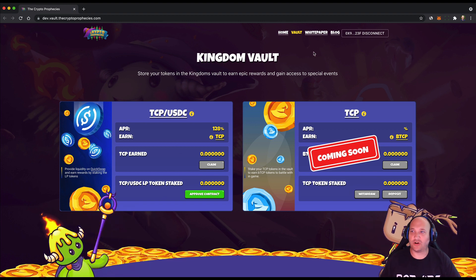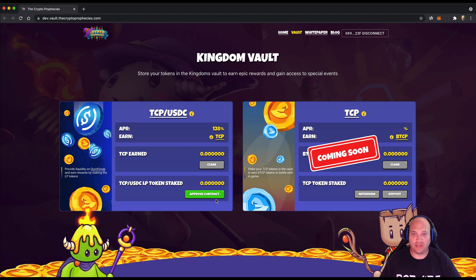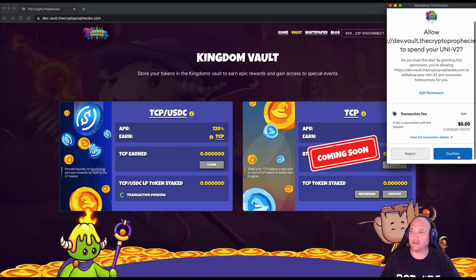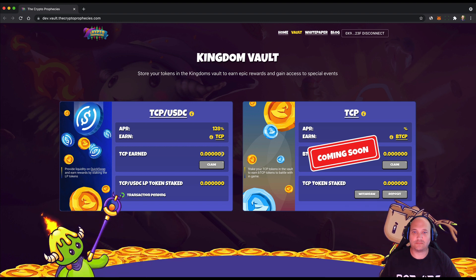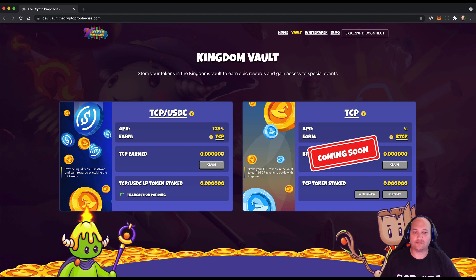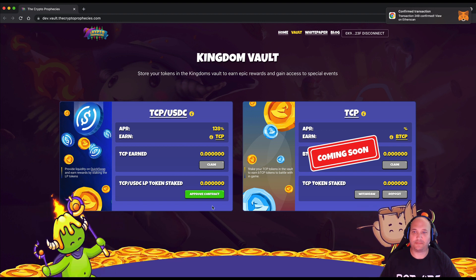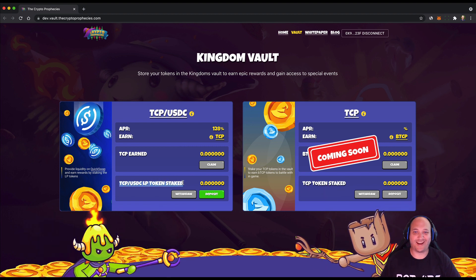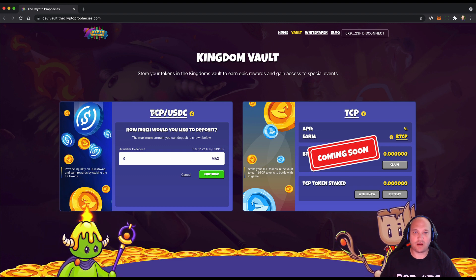Now that's done, I come out of QuickSwap and go back to the Kingdom Vault. My wallet is connected but I need to approve the staking contract first. You'll need to do this for each contract you decide to deposit into. It's a standard transaction — just wait for it to confirm. Once confirmed, I'm now able to deposit my tokens.